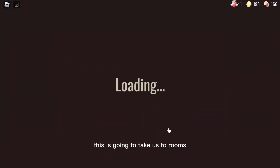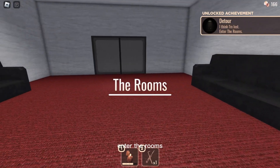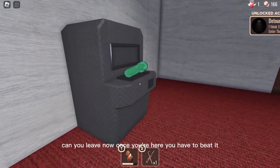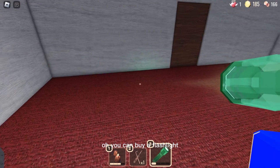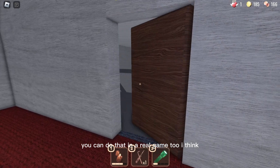This is going to take us to Rooms. Let's see this — I'm excited to check this out. It takes you into a whole new game. Just save my items? I hope so. It does! The Rooms Detour. Enter the Rooms. Can you leave? No — once you're here, you have to beat it. Oh, you can buy a flashlight. You can do that in the real game too, I think.